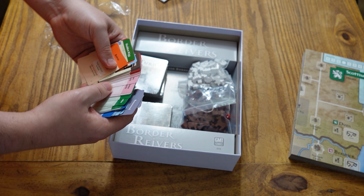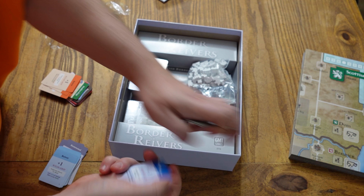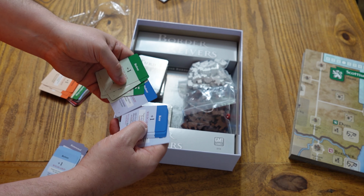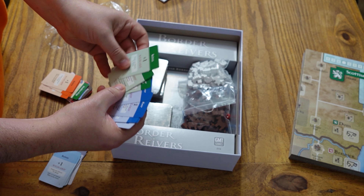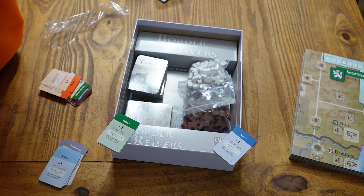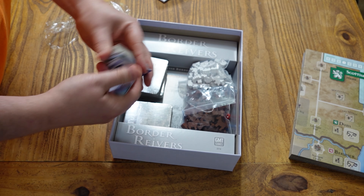Looking at the green and blue family card sets, they appear identical — wild card, target, target, target, warden. The Kerr and the Hume are both the same set of cards. Each family has their own set of identical ones with their backing and names on them, but functionally all the mechanics are the same. I'm not quite sure if these are action cards or another aspect of the game, but it's a nice touch.